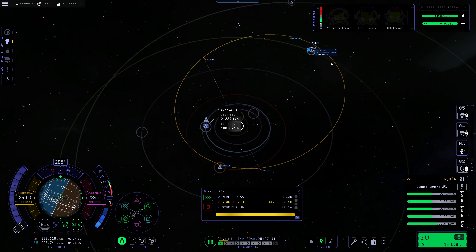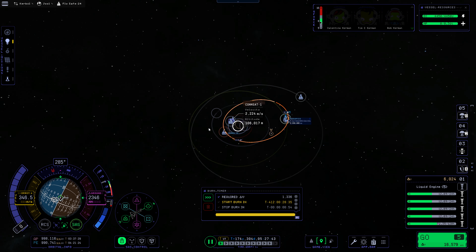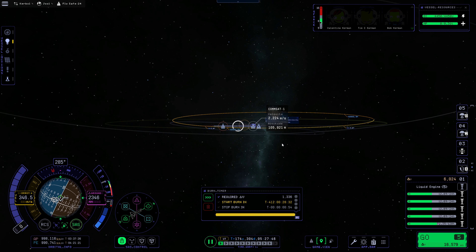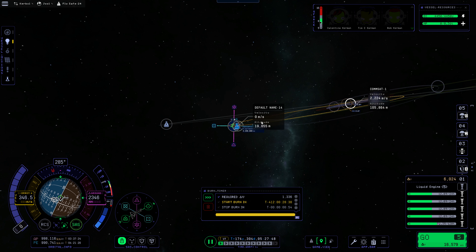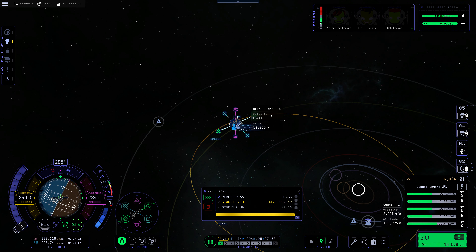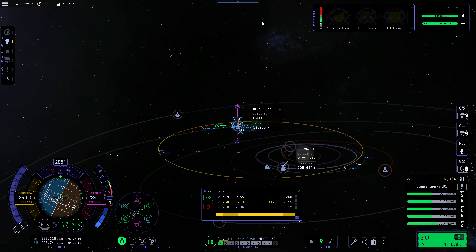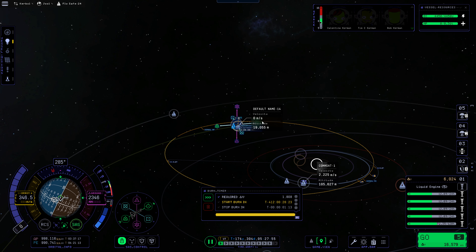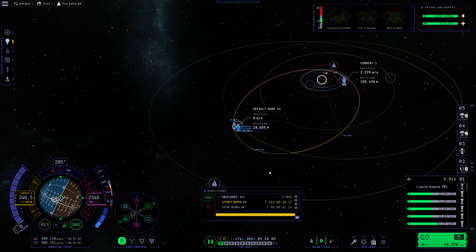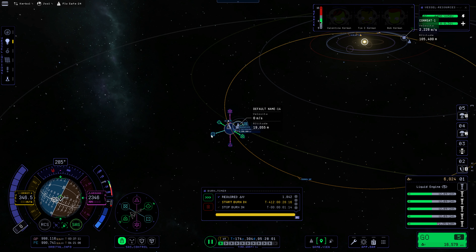This is stuck open. Now the maneuver node selects. Let's bring this in and see what this timing looks like — this is not bad. However, we are going to need a little bit of radial on it — it is radial, not anti-radial. And that closed the maneuver node — perfect. Just what we're looking for. Let's try to dial this in — it is actually anti-radial, and a little bit of retrograde to pull that back out.